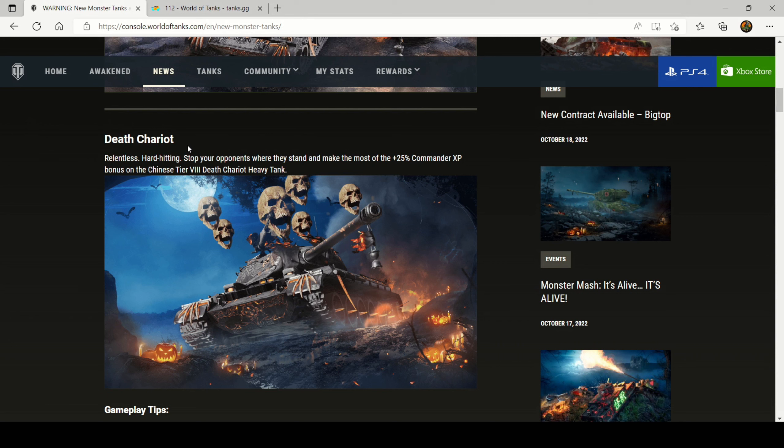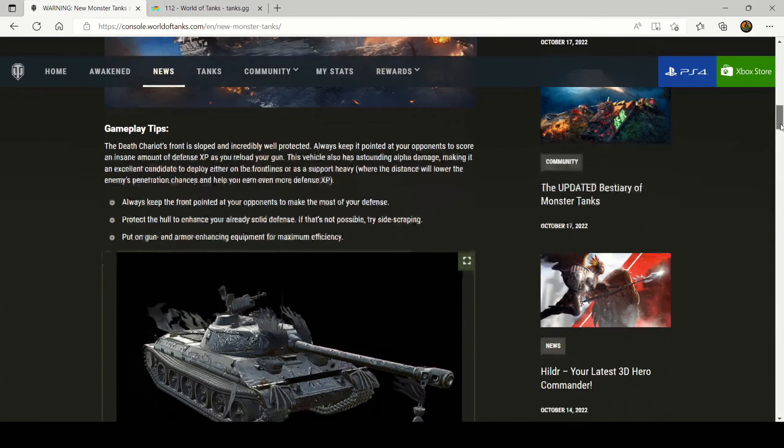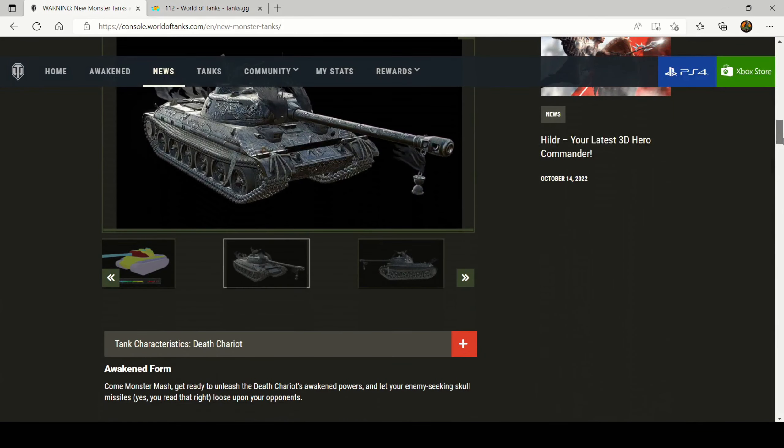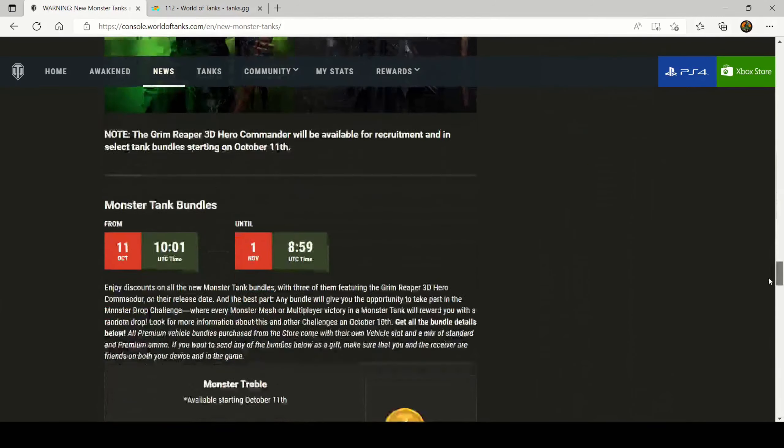It just seems to be working really well for me. I had a good run where I was top tier, which does help this tank out a lot. This is the artwork that Wargaming Console have put out and it looks pretty cool. The Awakened mode — the Halloween mode — started on the 18th of October as I'm recording this. In the Awakened mode you get ATGMs, which is pretty awesome when you get the multiple weapon system, so you can switch between your gun and the missiles. We'll scroll down and have a look at the price.